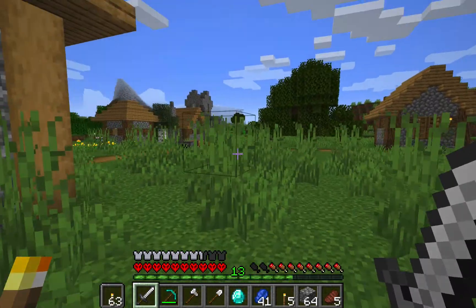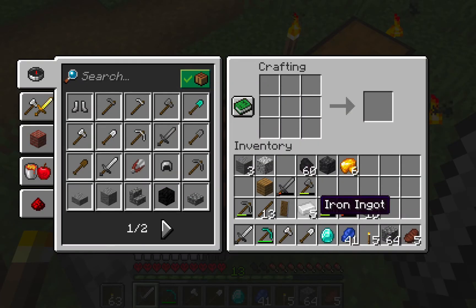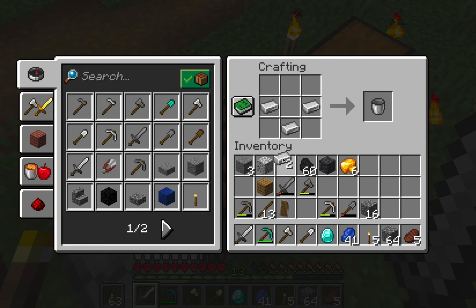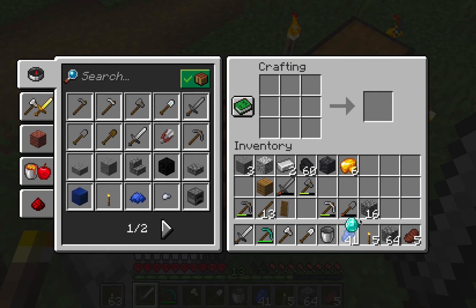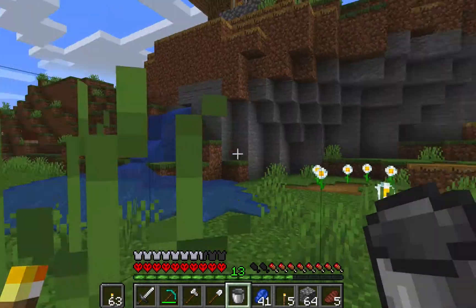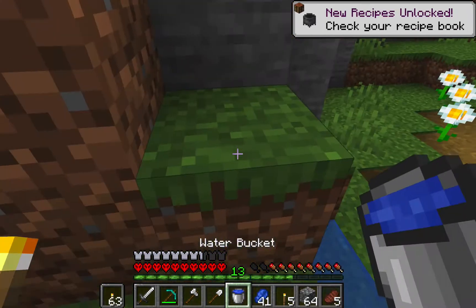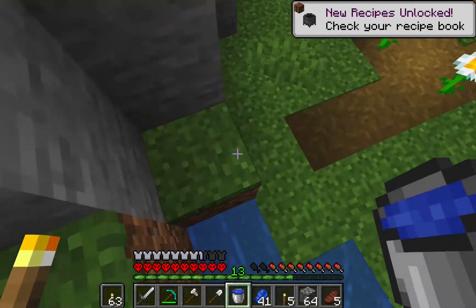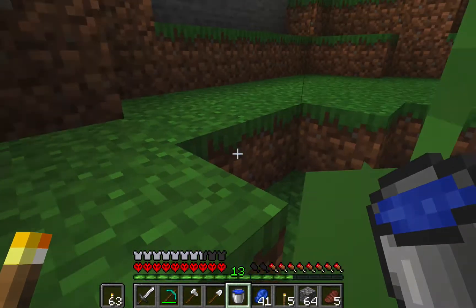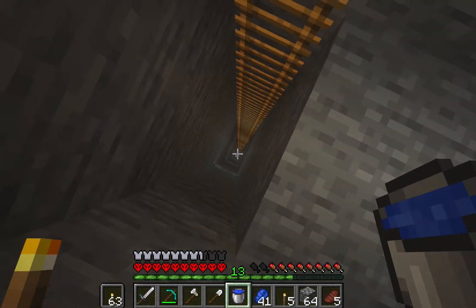We have water here, so we're going to craft a bucket to get it. We have enough iron — there we go, bucket. We're going to pick up this water and put it down at our mine so we don't need to use the boring ladder every time we want to get down. We also need two water buckets.